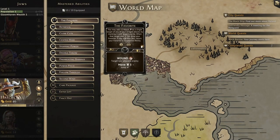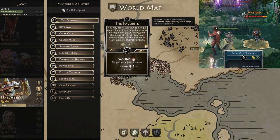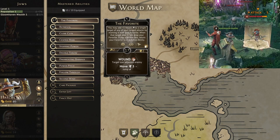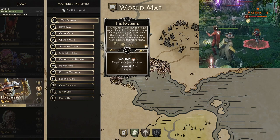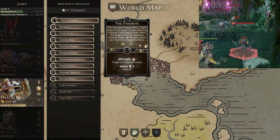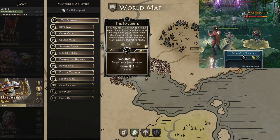First up is the favorite. This is the main mechanic for hatchet, and once activated will give us 2 XP and then allow us to use our favorite axe to deal plus 3 damage on a ranged attack. When the attacked enemy dies, the favorite is dropped and may be picked up again with a loot action or by normal end of turn looting. Once we have it back, we can use it again to do plus 3 damage on another ranged attack.